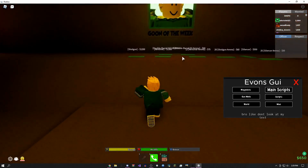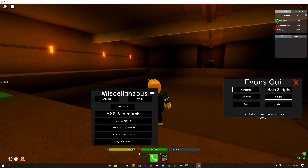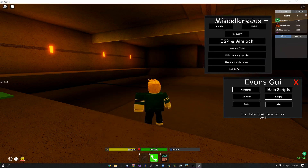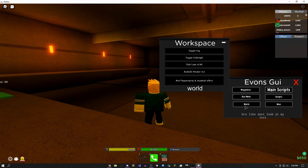If you come over here to miscellaneous, you have anti-ban which means you can pretty much not get jailed as easily, ESP, and aim lock — if you have a shotgun you can use that. Using tools while cuffed lets you use your punch, your gun, your money while you're handcuffed. Unjail is if you are already jailed — you can use that button to unjail yourself. So yeah, this is pretty cool.